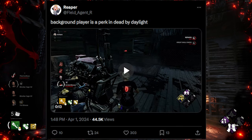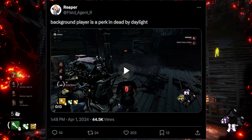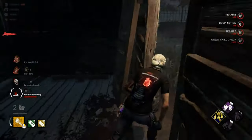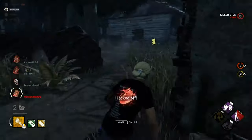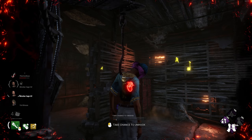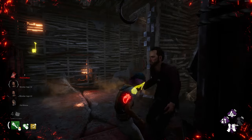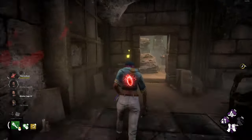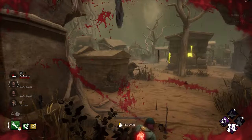The first clip I'm going to show you is from my pal Field Agent Reaper, who posted this on Twitter and got a lot of views. This is Reaper getting really good value out of Background Player for a pallet save. You can hear Reaper saying 'fair perk' — it's a fair perk because there was nothing Trickster could have done to prevent that play. There was actually no counter for that. It was just perfect timing, got huge distance, and in that very specific scenario, it doesn't seem very fair to the killer.